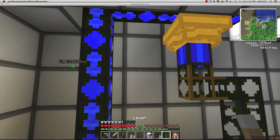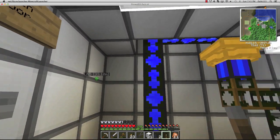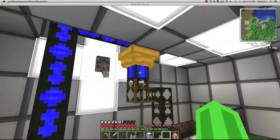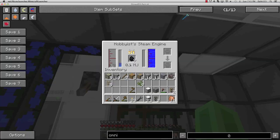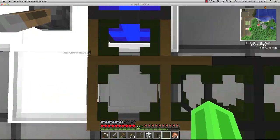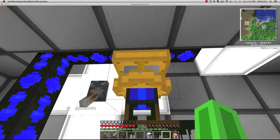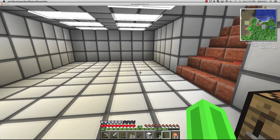I want to get one master lever to turn them all on, but I don't have redstone alloy wire - I'll do that later. As you can see it's building up some steam and pumping the steam out. Why isn't it pumping the steam out? It just needs to heat up - it is running.